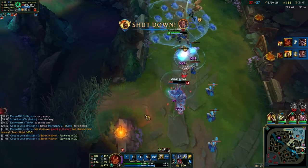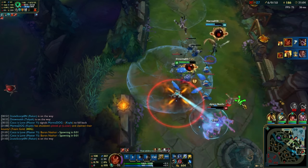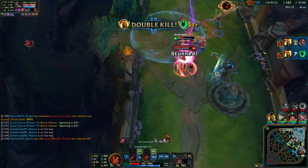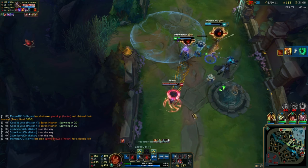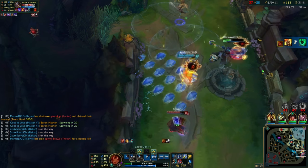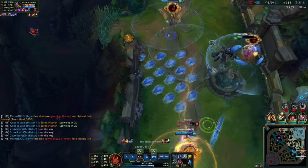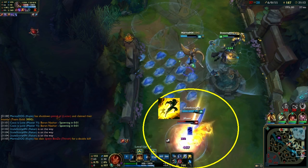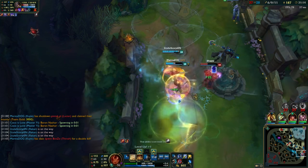In the exact moment I see Twisted Fate teleporting, I spam my exhaust onto him. In this way I not only manage to survive but also escape. With the help of my support and his charm, I'm allowed to damage Twisted Fate safely for 2 seconds. Then notice the relative distance I keep to his flash — I move a little back because his W would be close enough to hit me if he flashes. I also have to keep in mind to dodge his Q.